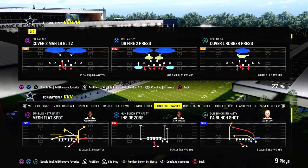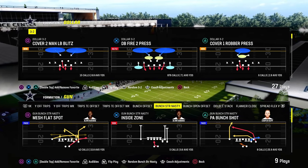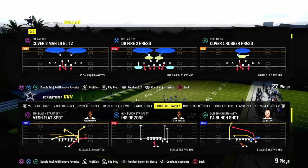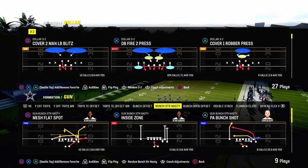They also have some unique different types of corner routes and crossing routes that are very effective. But in general, there are some limitations to what a formation like bunch strong can do.